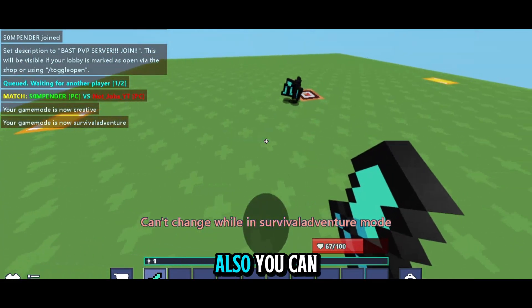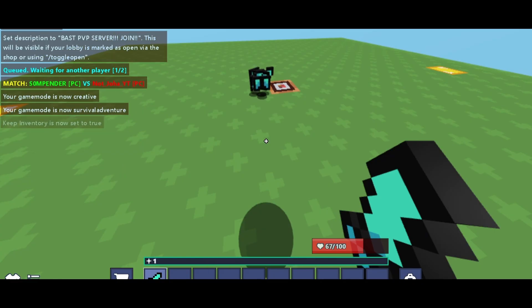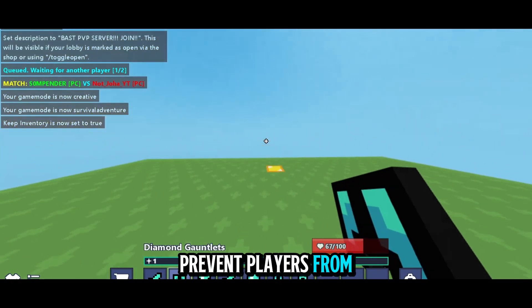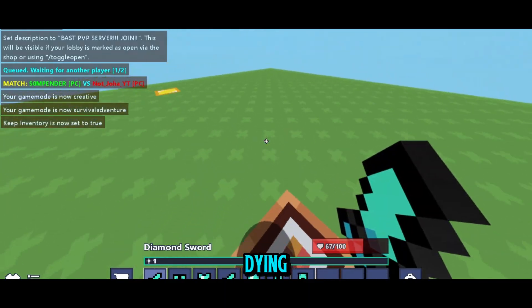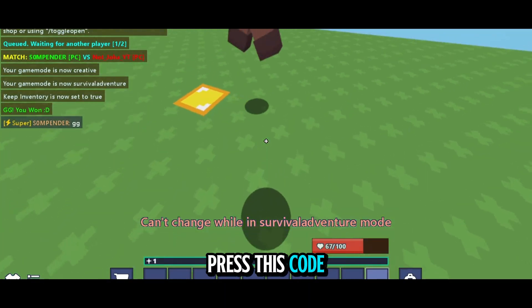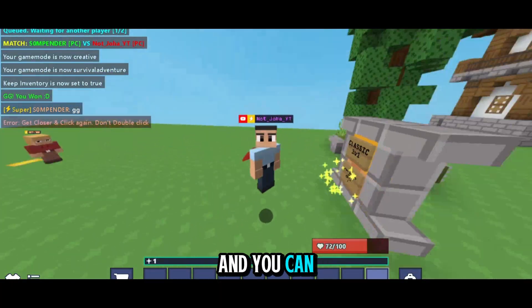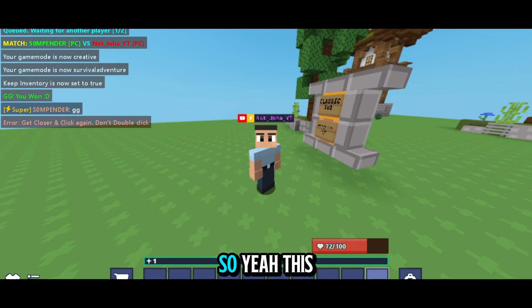Also use /toggle keep inventory — it will prevent players from dropping items after dying. I killed him, now I press the code block, boom, I'm back in the lobby, and I can queue again and play.